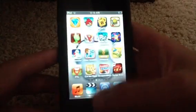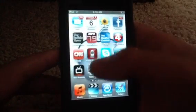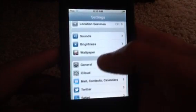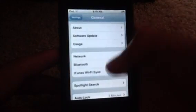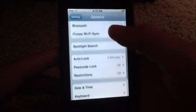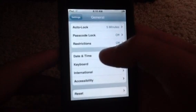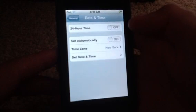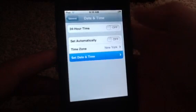You do that by hitting your home button, going back to your settings, scroll down to general, scroll down to date and time, change set automatically to off, go to set date and time.